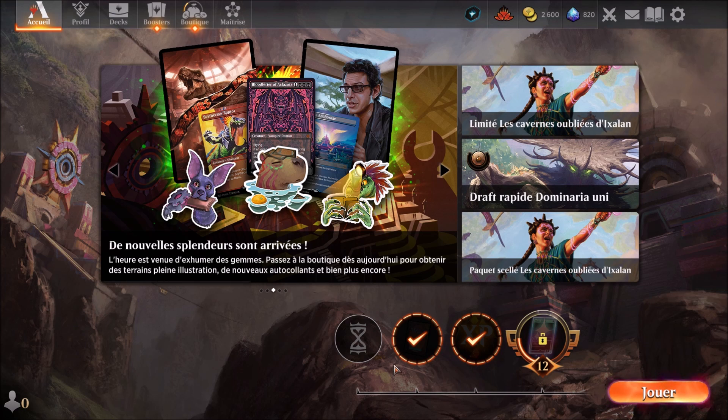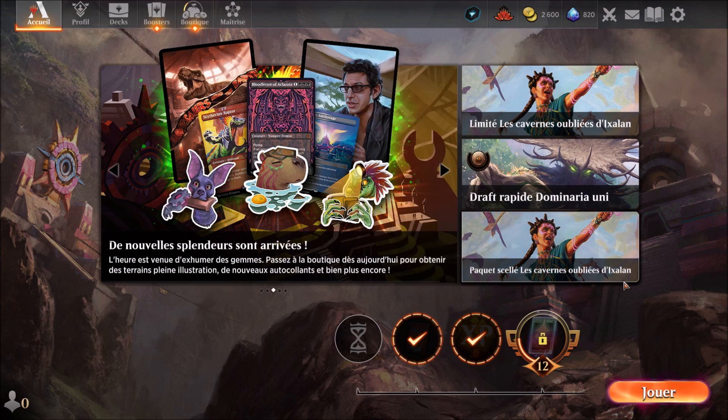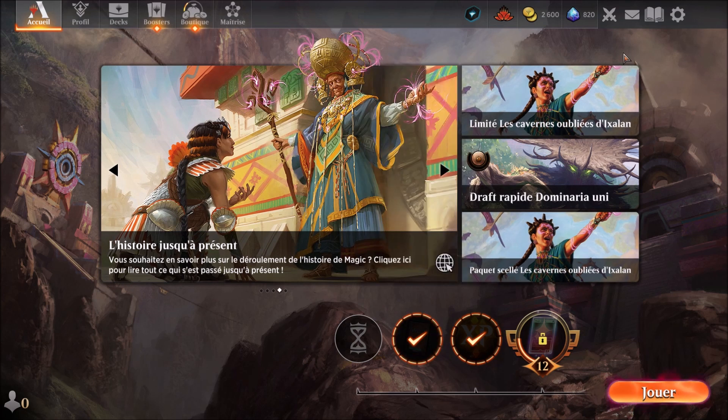On fait le tour — aujourd'hui le défi c'était tuer 15 créatures adverses, je l'ai fait en un match en fait. Je me suis amusé à camper le mec et à tuer ses créatures au fur et à mesure. En un match les 15 créatures étaient tuées, c'était bon. Comme le mec il faisait des jetons, ça m'a simplifié les choses.